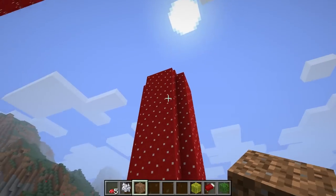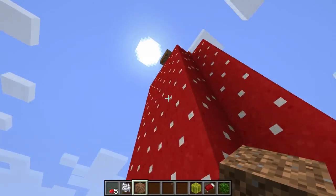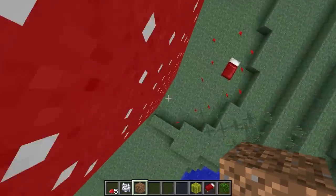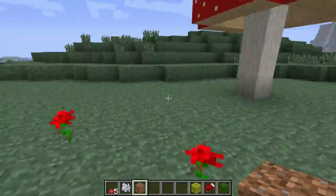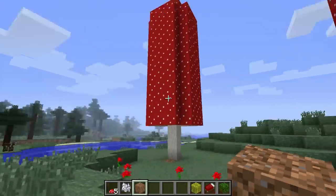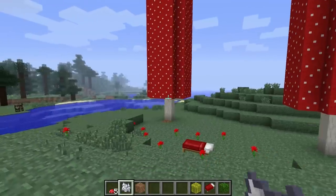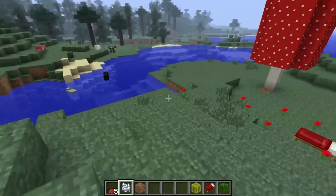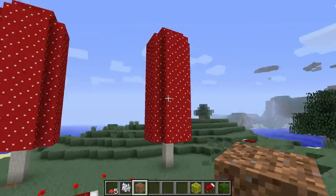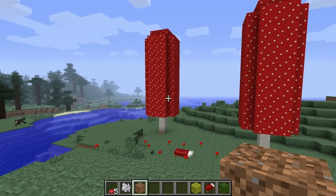We have a giant red mushroom here. Go ahead and climb up and destroy that if you like. That's how you do it - this is how you do it without any silk touch, this is how you do it with just growing mushrooms with bone meal, a mushroom, and dirt or something - anything you like. Alright guys, I hope that's helpful and see you guys next time.